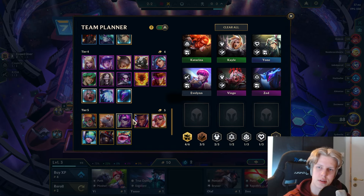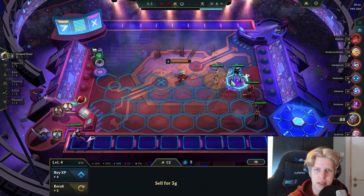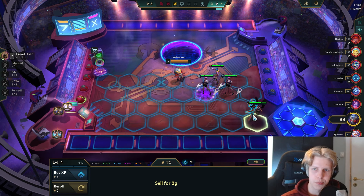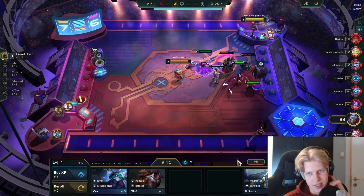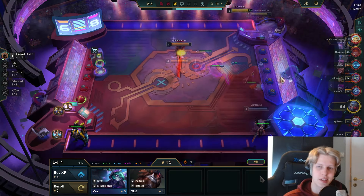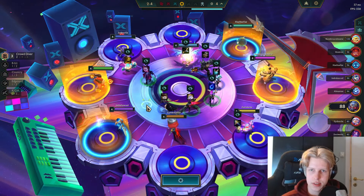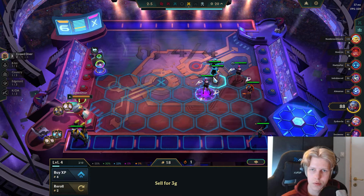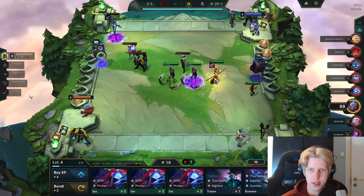We were pivoting into the Edgelord crowd diver comp. But I realized I was super contested, so don't forget to scout — otherwise you'll never hit your units. Here I see this guy is actually picking up Yone. On this carousel I'm just taking Yone to put him in over this unit and get four Crowd Diver, and start slamming an item on him.